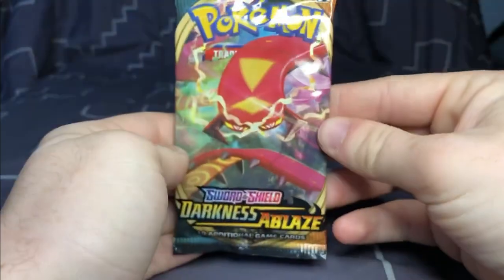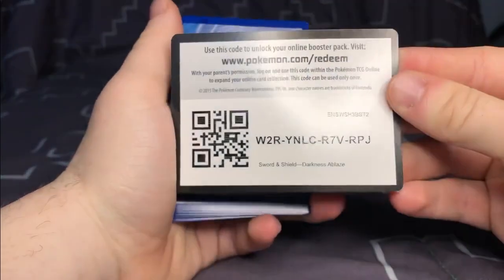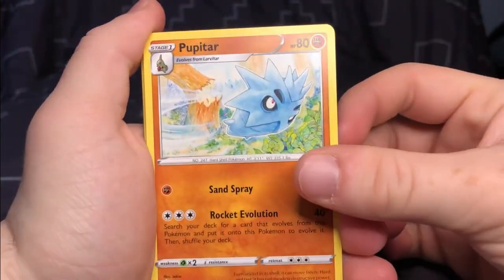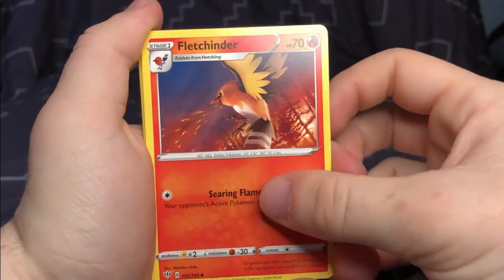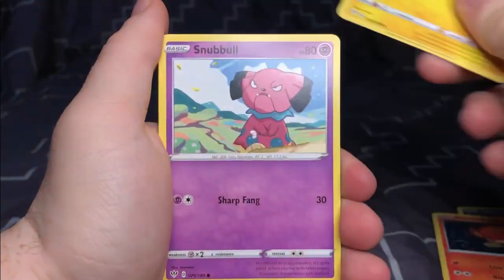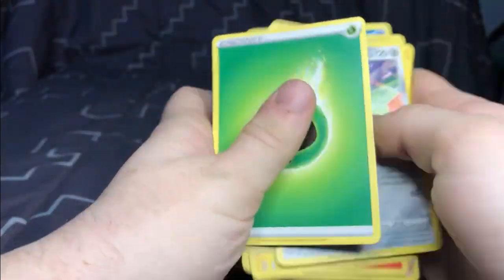Next we're opening up Darkness Ablaze. Here's the code card — one, two, three. Pupitar, Pokémon Breeder's Nurturing, Fletchinder, Fletchinder, Kufant, Dino, Pansear, Mariv, Snubble, Hollow, Kufant, and Escavalier, as well as a Grass energy card.